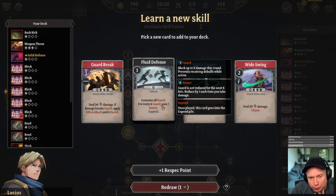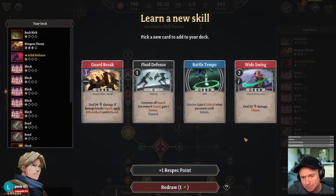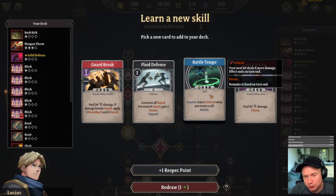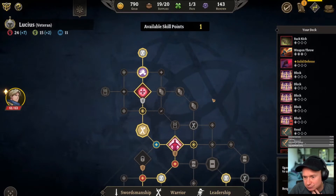Consume all guard — for every four guard, gain one armor. I think fluid defense is interesting here. I've been thinking about the fact that I wish I had some armor generation. Battle tempo I think is also really good — I'm between these two. Fluid defense: just gaining armor is really good for us from a sustainability perspective. Battle tempo — we do move around a lot assuming we don't get rooted. I'm going to go with fluid defense, though I'm sensitive to the fact that our deck is getting a little chunky.